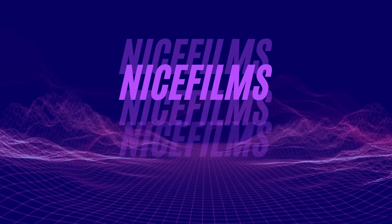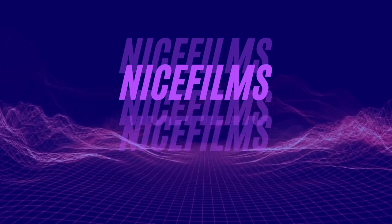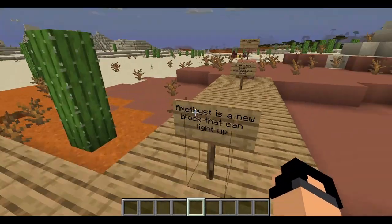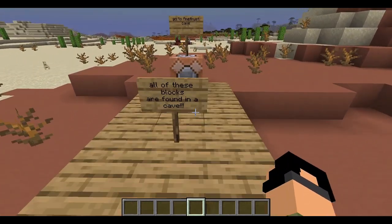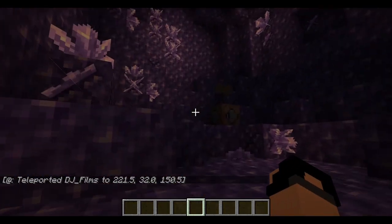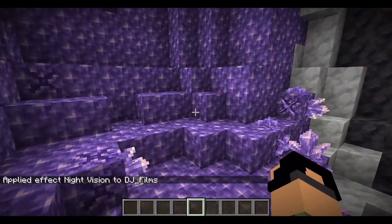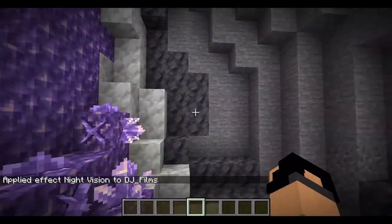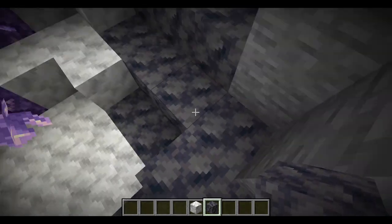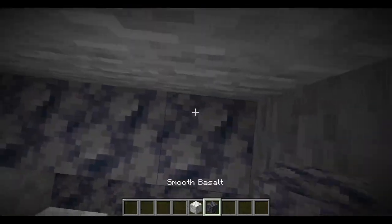Number one: amethyst. Amethyst is a new block that can light up. All of these blocks are found in a cave — go to amethyst cave. It looks like we have a bunch of amethyst blocks, and it looks like two new blocks: calcite and smooth basalt. In other snapshots it was called tuff.